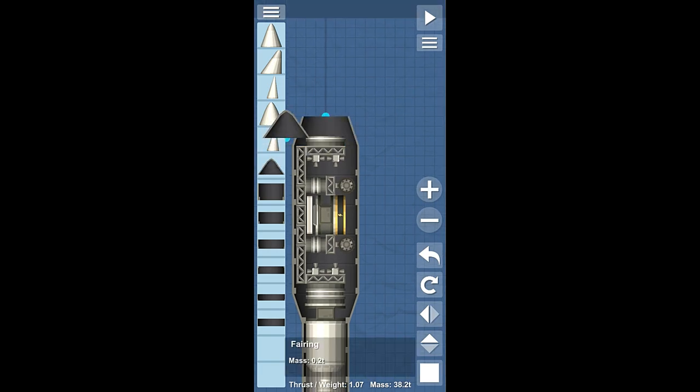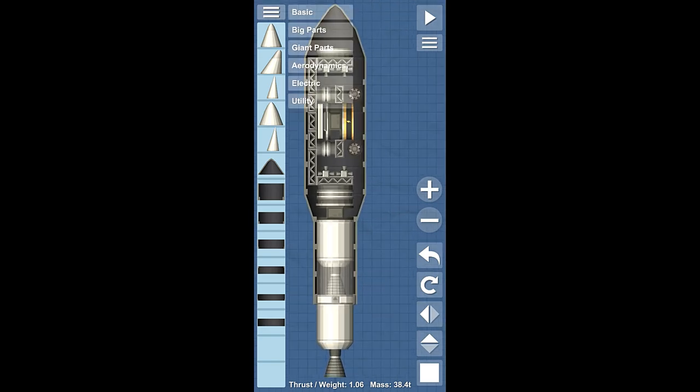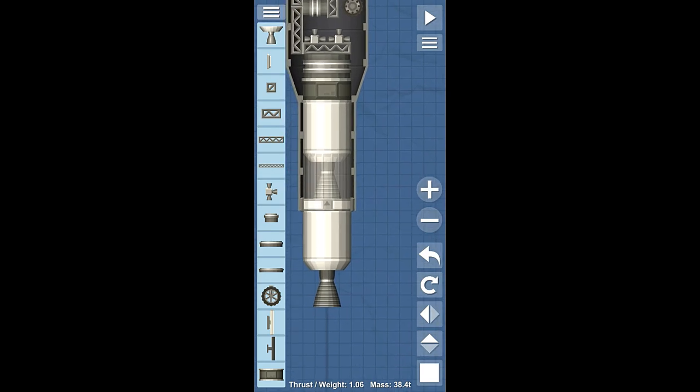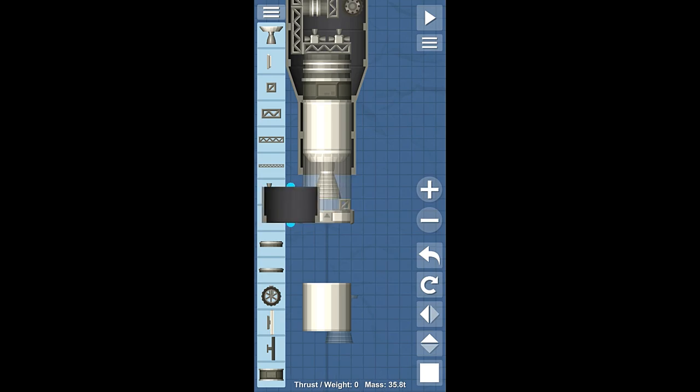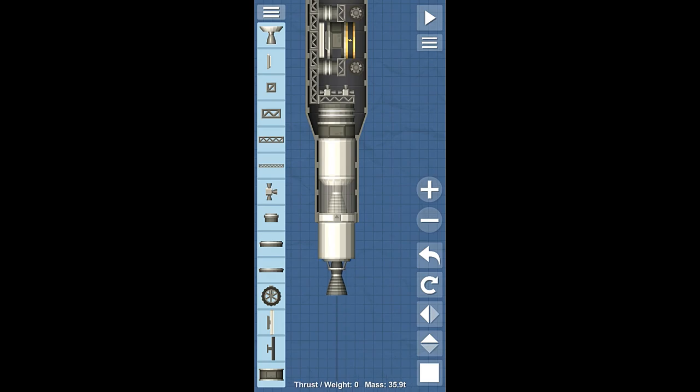Another way you can do it is by using little blocks. If you can't quite put the separator where you need it, you can take little blocks and lock the fairing into the separator. But when you use the separator, those blocks go flying and can actually damage things, so that's not really the best way to do it if you don't have to — just lock your separator into the fairing.